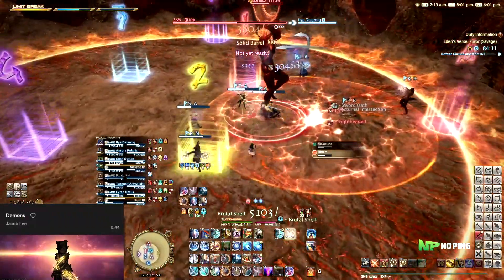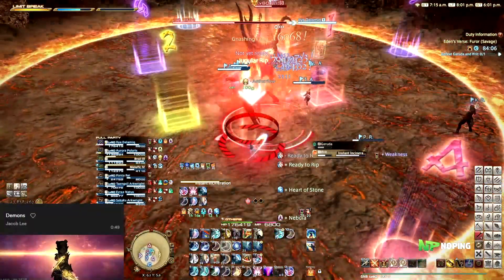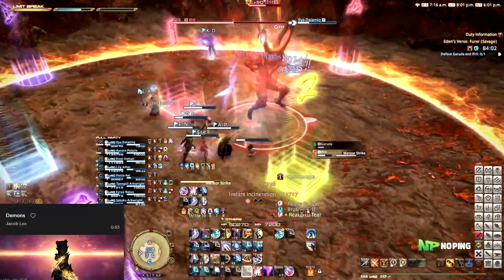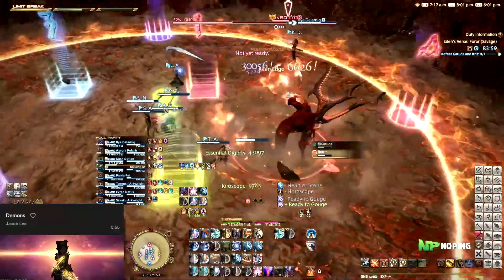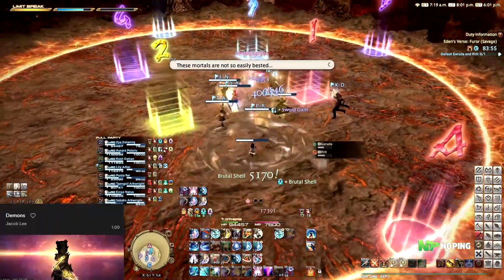For the next tank buster, I just provoke off the paladin, use my cooldowns, and make sure not to get hit by Meteor Strike this time. Basically, as soon as he jumps to you for the tank buster, you can move away and just try not to be in front of the boss — because otherwise you'll see what happens, as you already saw.